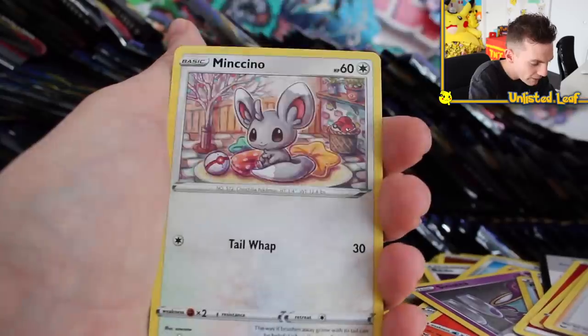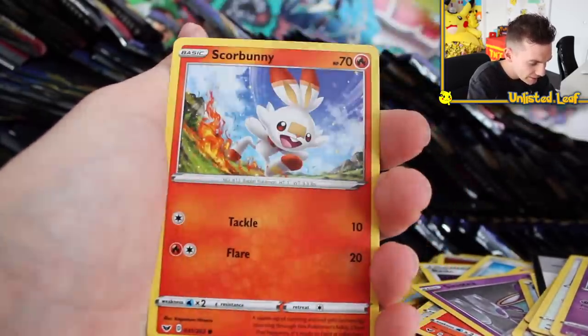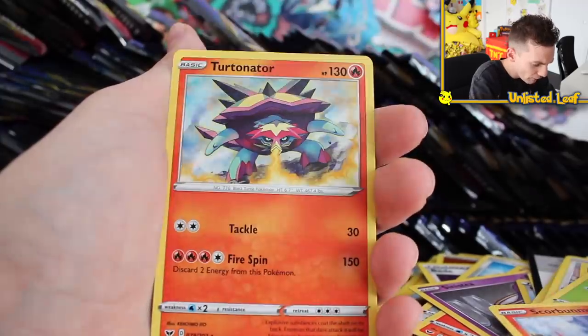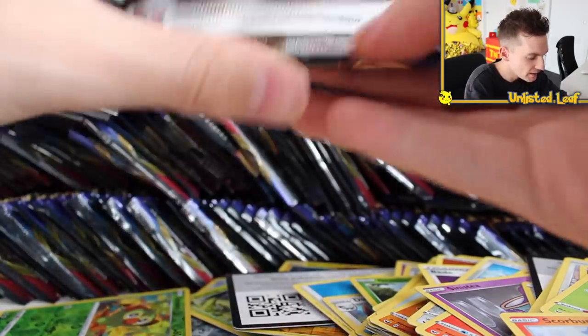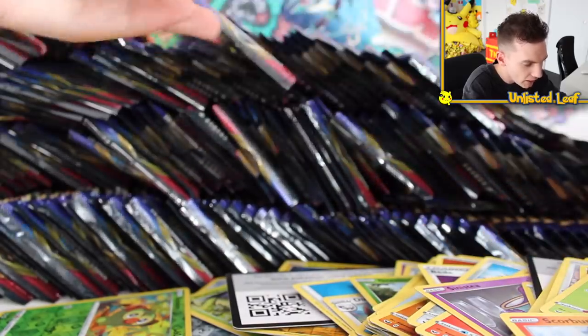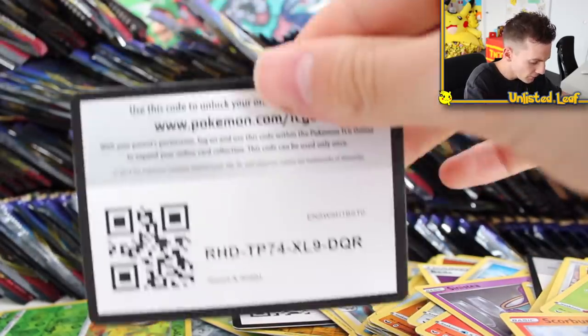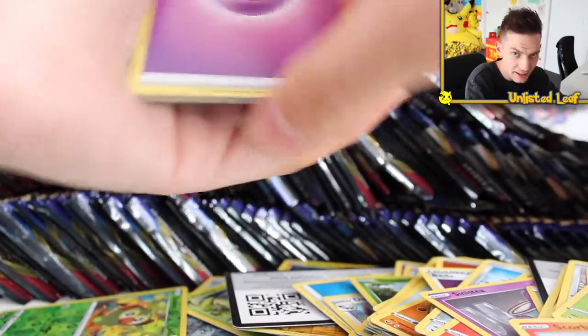Raboot, Sudawoodo, Hop, Krabby, Minchino, Ponyda, Cottonee, Scorbunny, Grookey Reverse, and Turdinator. Snorlax VMAX — let's do that bad boy. What should we aim for this episode? How far should we get? I kind of want to just do this in two parts — 100 boosts in each part, and then give away whatever remains.